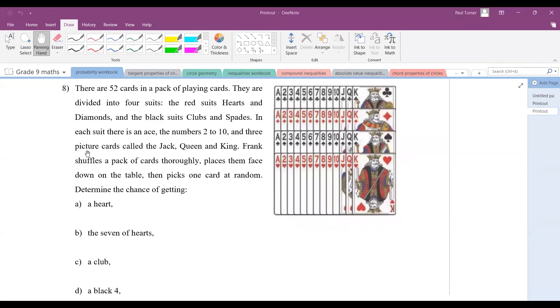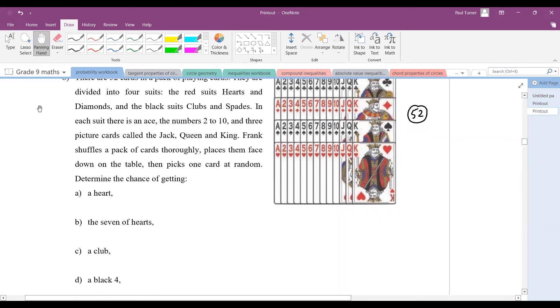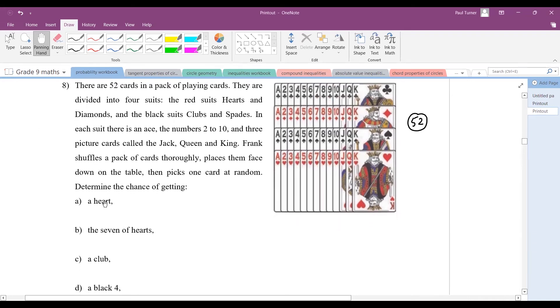In question eight, again we have a pack of cards — 52 cards, no jokers. What's your chance of drawing a heart when all the cards are randomly mixed? The bottom row shows all the hearts — there are 13 cards. So there are 13 hearts out of 52, which gives one out of four — a quarter chance of drawing a heart.